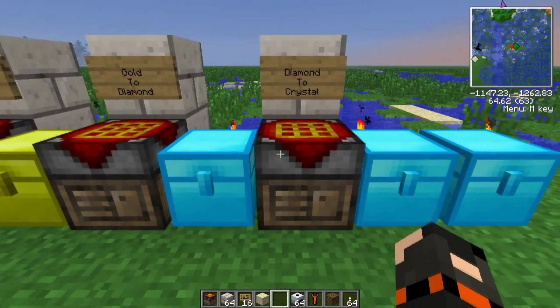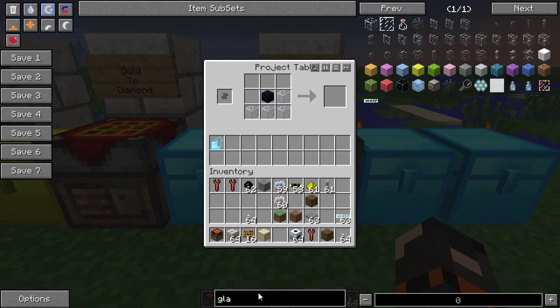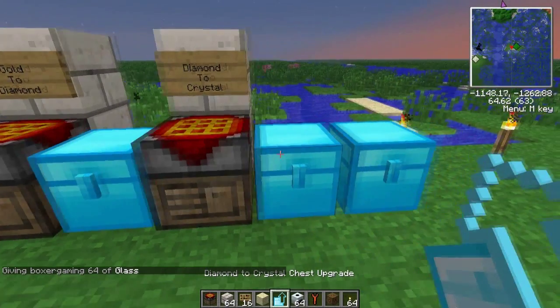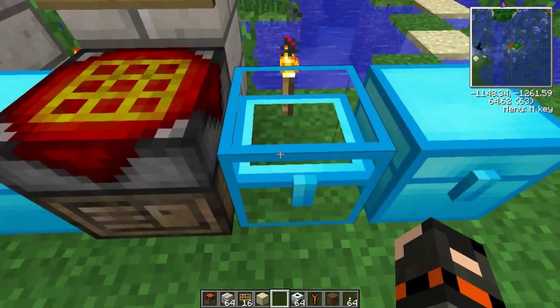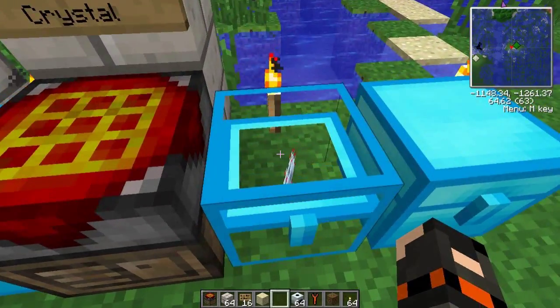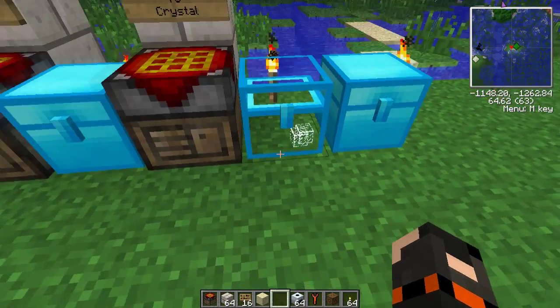There's one more upgrade you can get, although it doesn't add any size to it. All you need is some glass with a piece of obsidian — boom, diamond to crystal chest. Now these are absolutely my favorite. Look at them. Put items in there and you can see them floating in there. You can put lots of items in there if you want, and you can see them all in there.